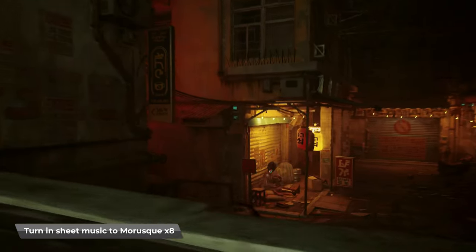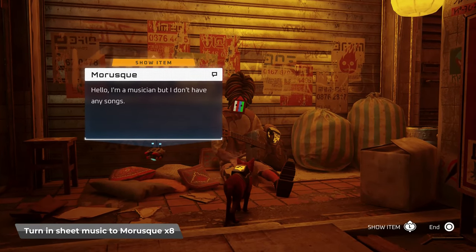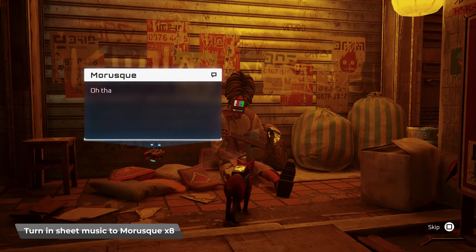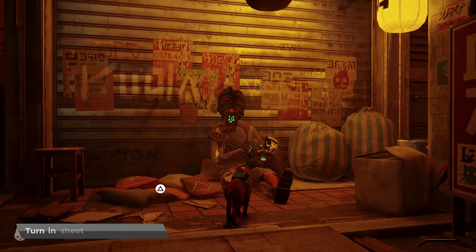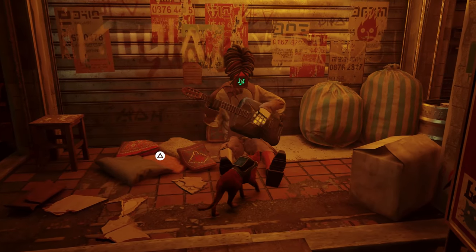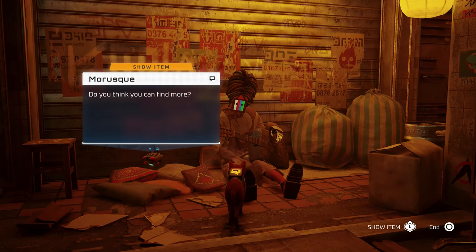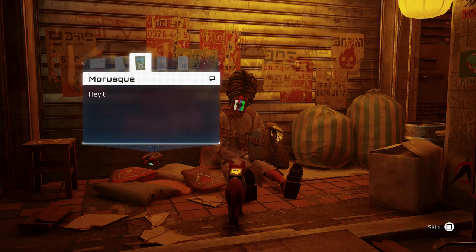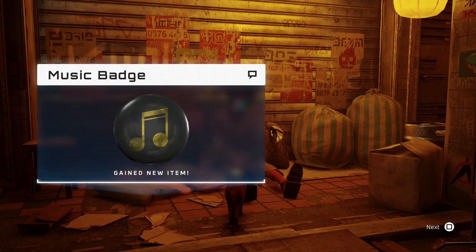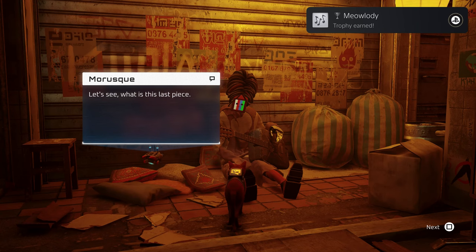Once you've acquired all eight of them, you're going to get the music badge and the Meowlity trophy. You do have to turn in each piece of music first, and this takes a little while as he goes through it. He will play each of the songs and I don't believe you can cancel it out — if you can, let me know in the comments. Once you've gone through all of them, which might take up to 10 minutes, you will get the badge and the trophy. If this guide was helpful, hit the like button, and if you're a trophy hunter, make sure you subscribe.